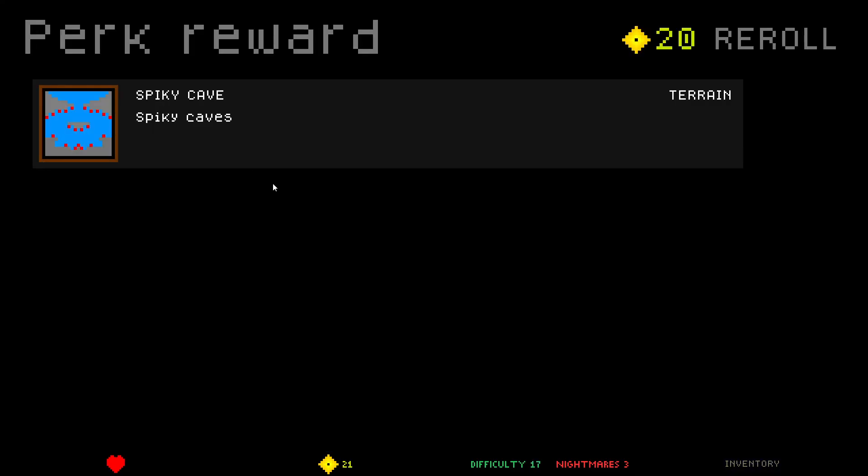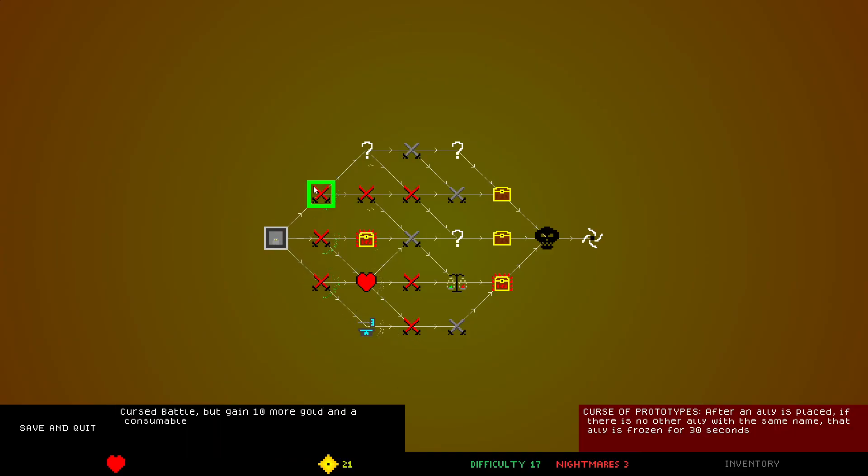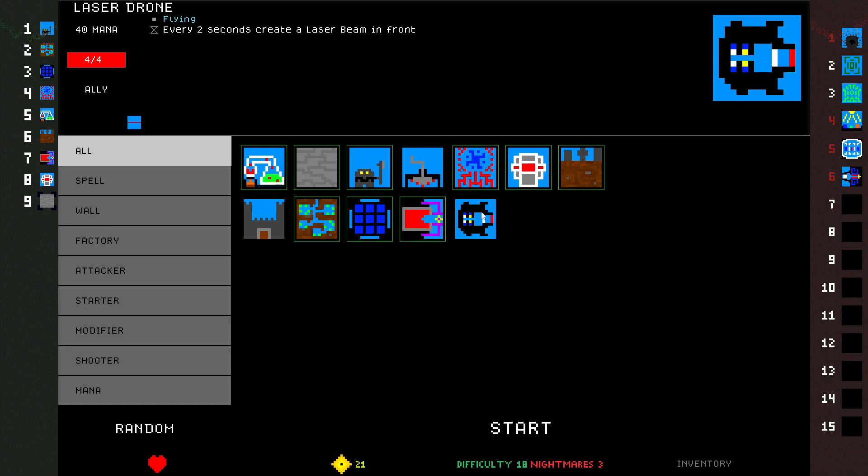Spiky Cave is our one choice — I like Spiky Cave. We're almost at an hour, let's keep going. I don't have much gold. We have to do cursed fights. Curse of Regeneration: after an enemy is created, it gains Regen 5. Okay, I can work with that. Laser Drone.